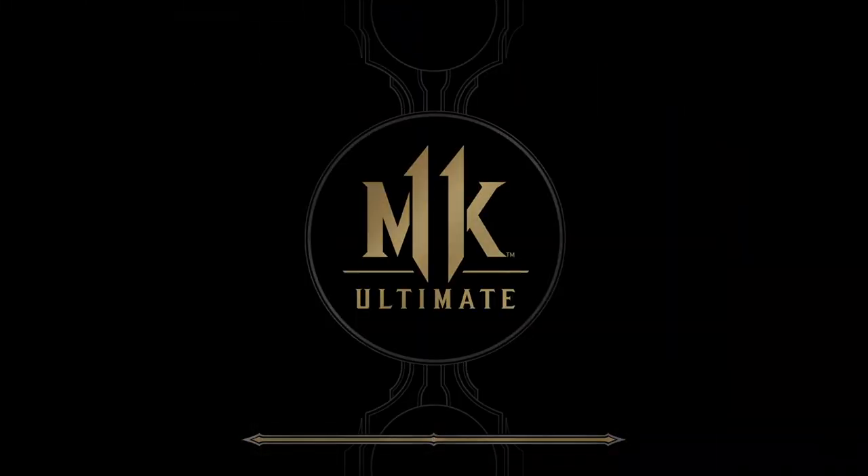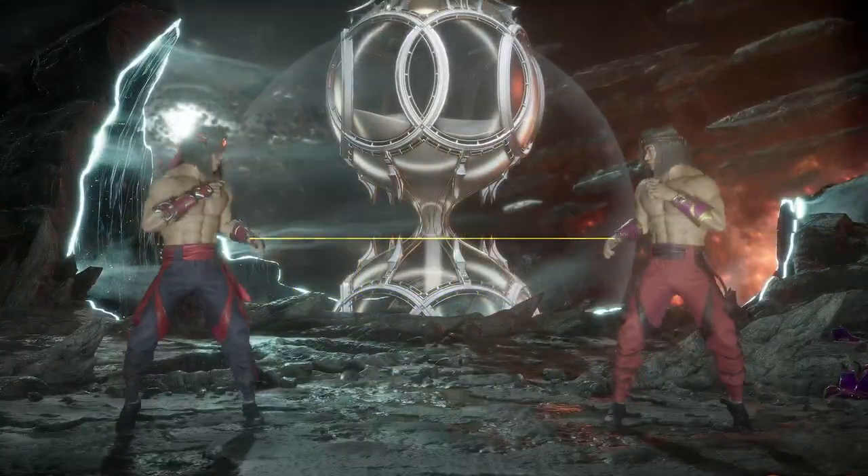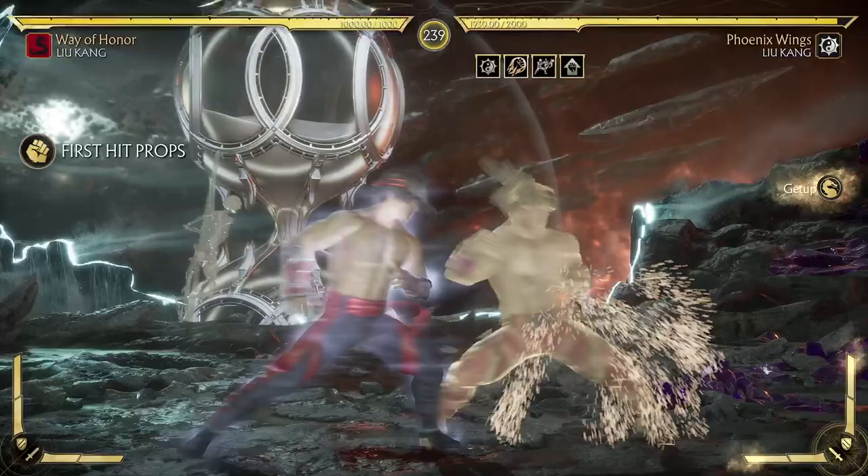After the round starts, you'll have active modifiers. Up where it says Liu Kang resistances, it will say Liu Kang is immune to fire damage. What that means is that fire attacks will go straight through him - it won't even hit him at all, as I'll show right here.